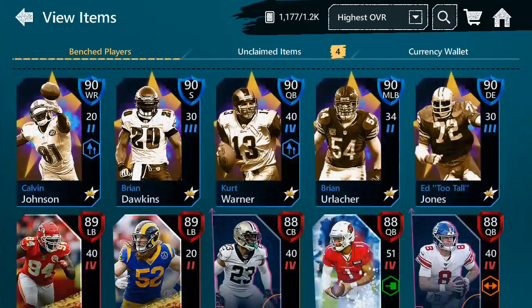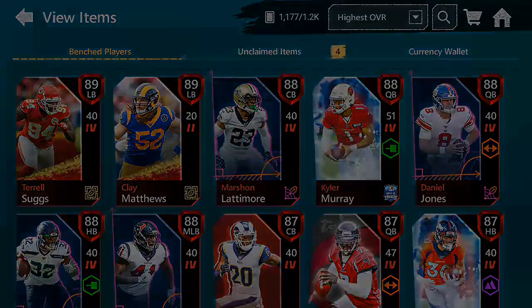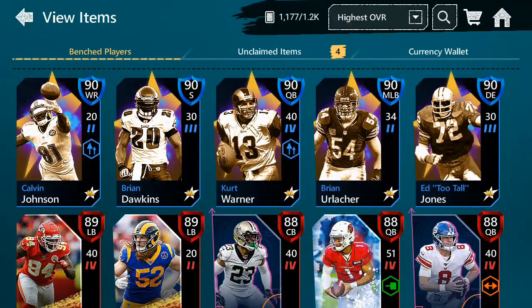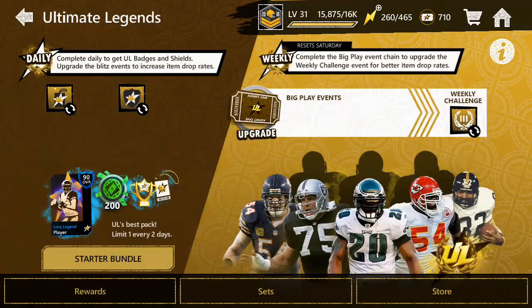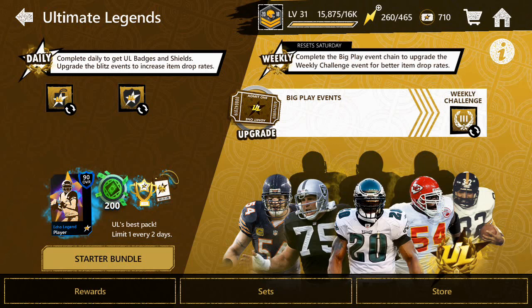Let's go over here and take a look at my items. I have a bunch of 88 overall players from the Gauntlet I did, and I also have a bunch of Ultimate Legends players. Over in the Ultimate Legends promo, I've upgraded the daily blitz events to the max, so I have the highest possible probability of getting Ultimate Legends players and banners.